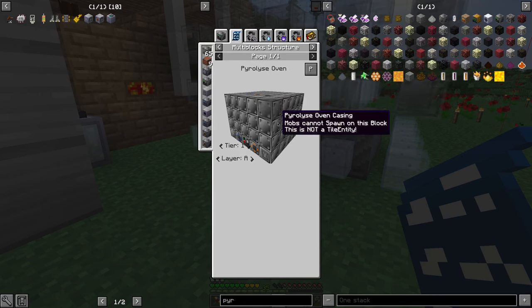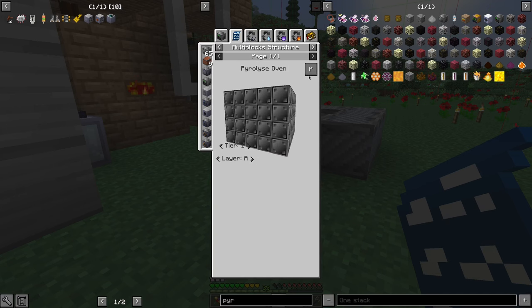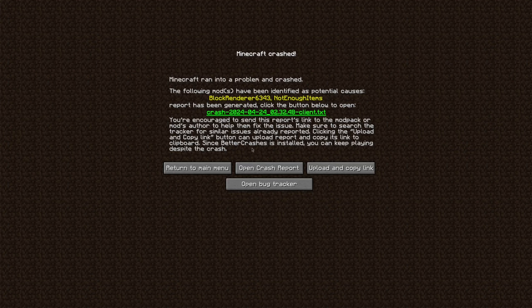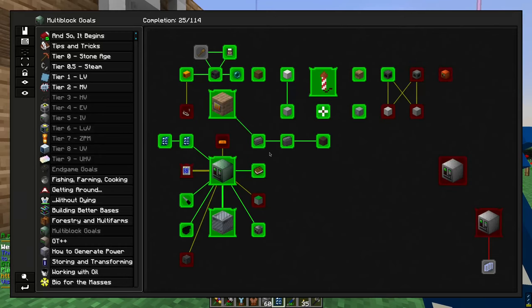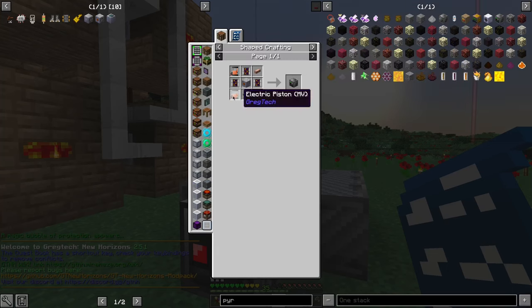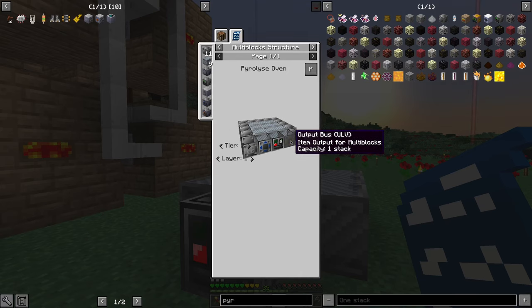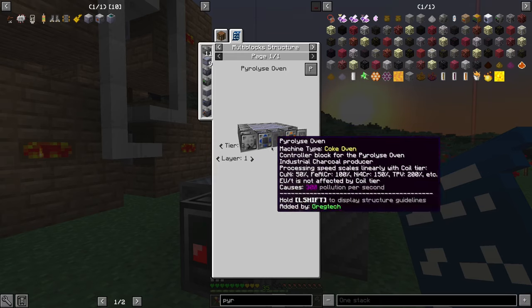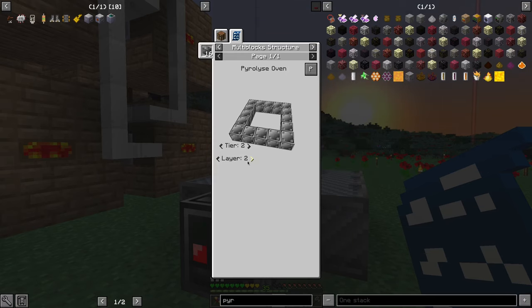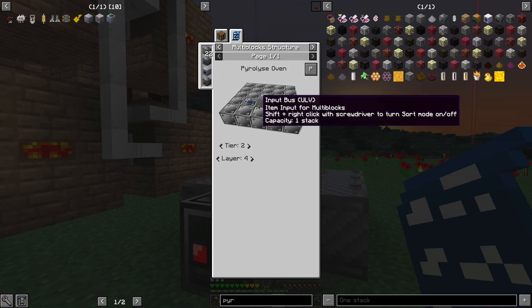We need nine. Layer one — tier two. We are gonna make tier two. Output pass, input, output hatch, energy, maintenance. Tier two, layer two, just that. Layer three, just that. Or muffler hatch, input pass, input hatch.